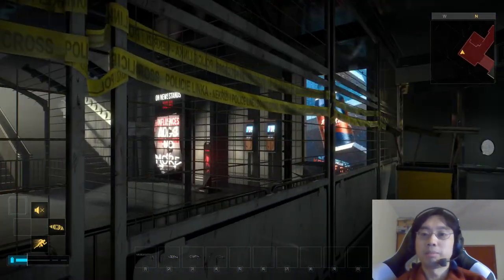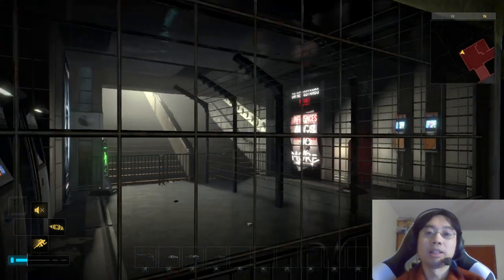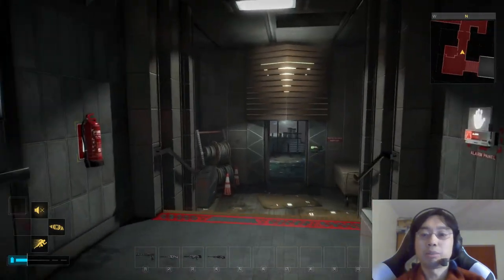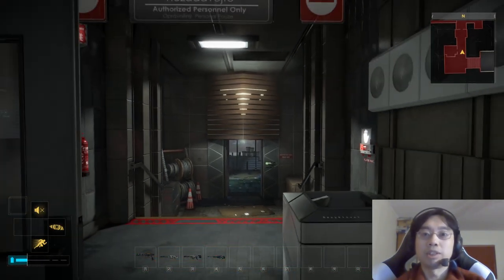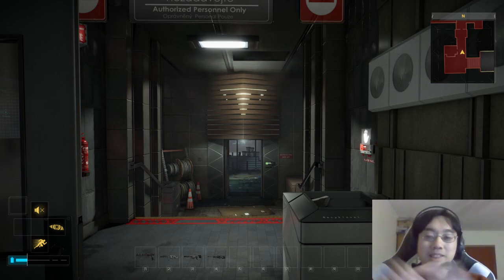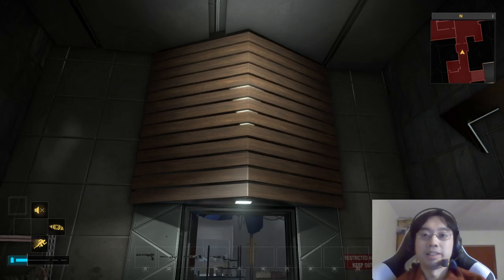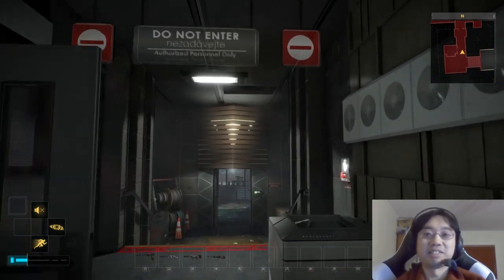In the game, this bit is blocked off. The train station usually connects to the city street, but that part is blocked off here. Instead, there's a side door into Tarvos Security — that's kind of cool. The Tarvos logo is behind the wooden slats, so it looks ominous and high security. I like that effect.